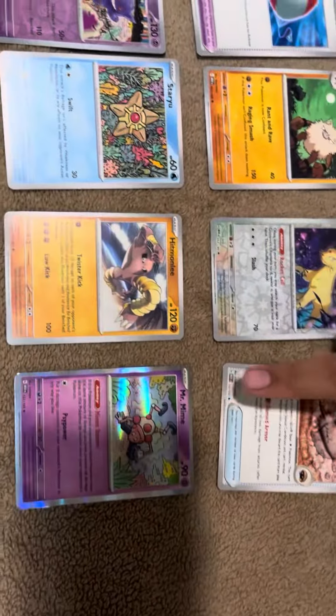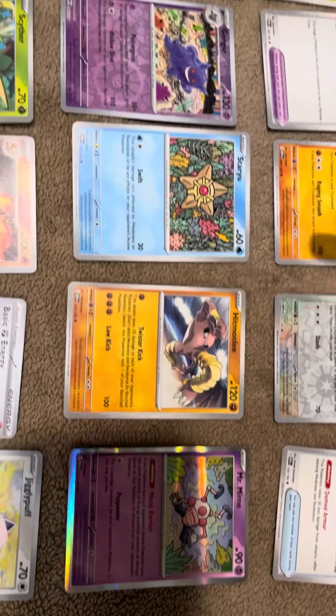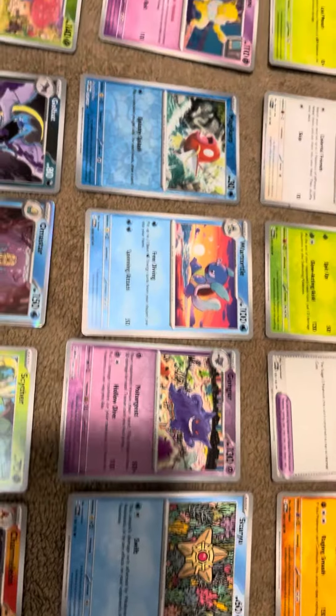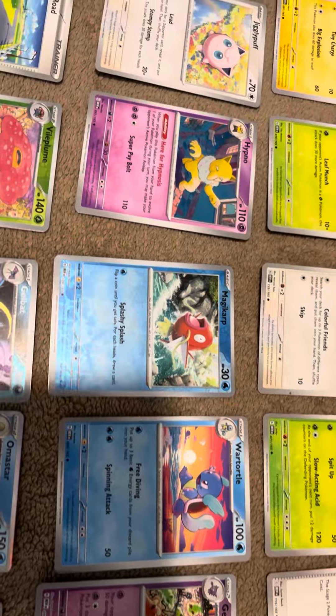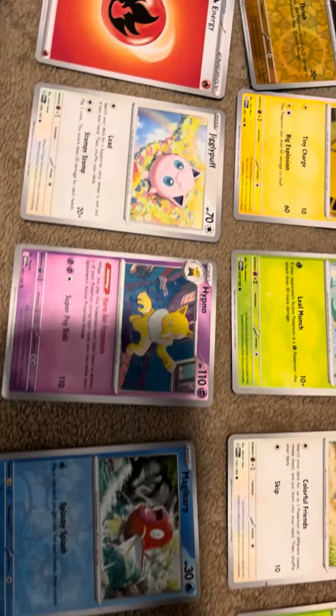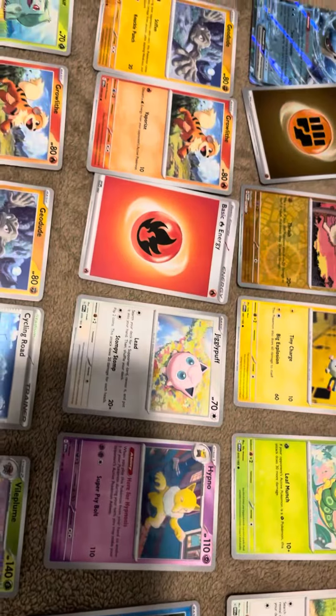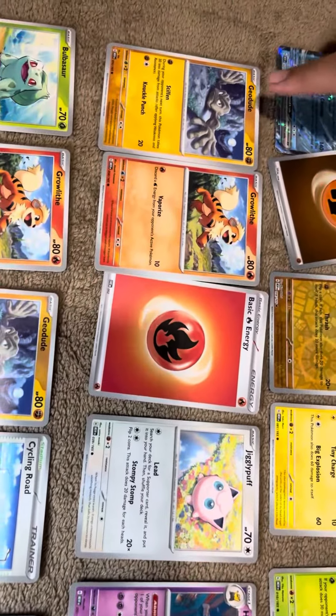Pack 2, we got Mr. Mime, Hitmonlee, Staryu, Gengar, Wartortle, Magikarp, Hypno, Jigglypuff, Basic Fire Energy, Growlithe, and Geodude.